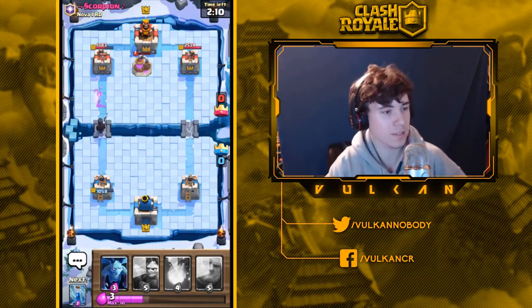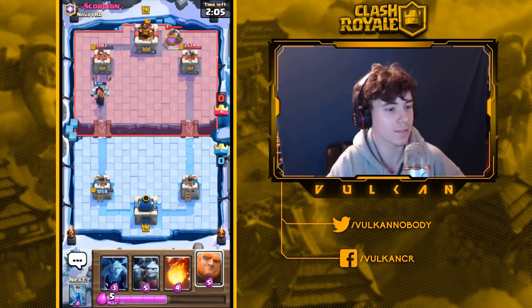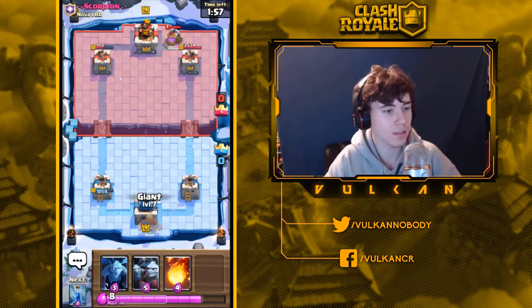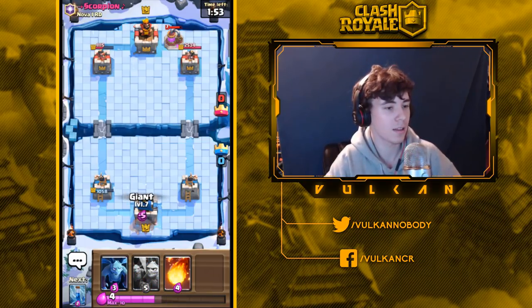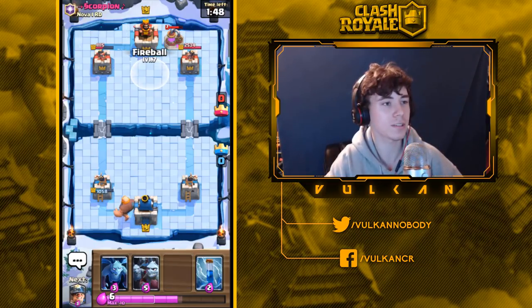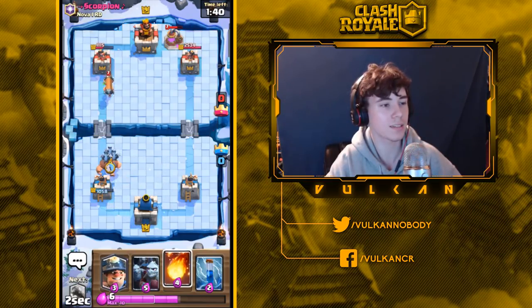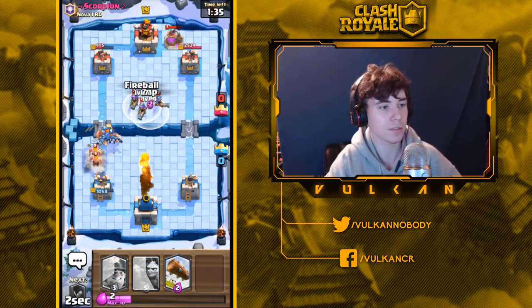It looks like he has Three Musketeers, which is a really good matchup with this deck, so I should be able to beat it. But currently this guy is wrecking me with Pumps. He definitely has an elixir advantage, so I'm going to play Giant in the back, and if he places Three Musketeers in the middle I will quickly fire Fireball at them. I'll play Minions to counter that — just wait and see if he places Three Musketeers.